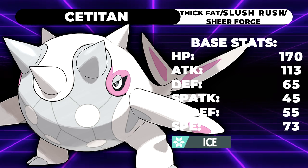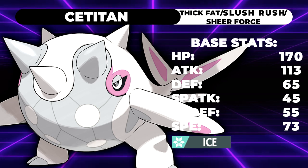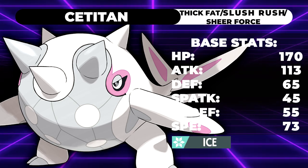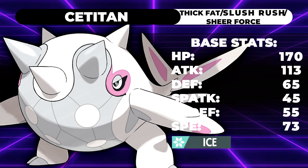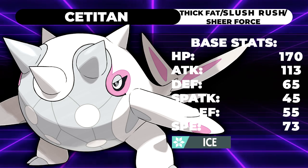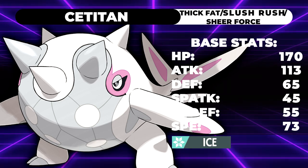Taking a look at the stats: this guy has 170 HP — absolutely massive. 113 attack, could be better, but with ice moves being so offensively well-balanced and hitting a lot of things, it's not that big of a deal. 65 defense, 45 special attack, 55 special defense, and 73 speed.